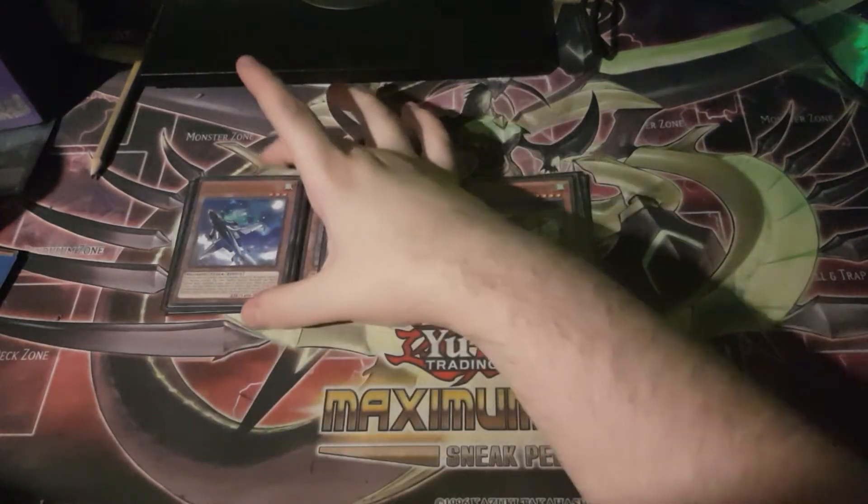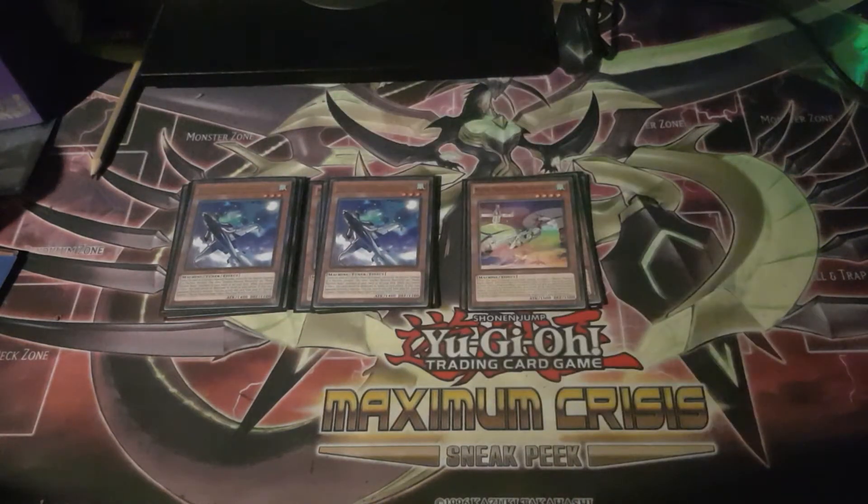One you may not have seen is Mecha Phantom Beasts Blue Impala. It can only be used as a Synchro material for a Machine-type Synchro monster, and the other Synchro materials must be Mecha Phantom Beasts monsters from either your hand or field. It's a tuner, and if it's in your graveyard while only your opponent controls a monster, you can banish it to Special Summon a Mecha Phantom Beasts token.